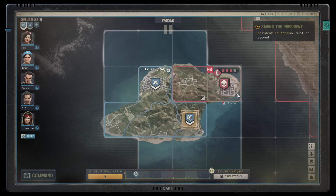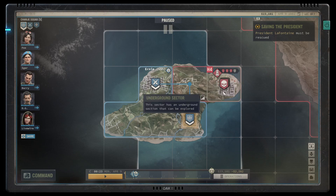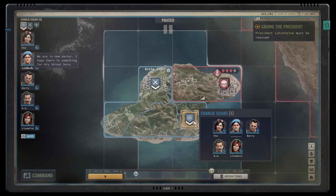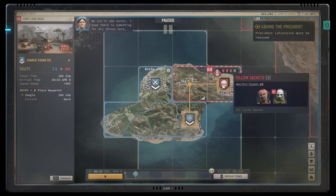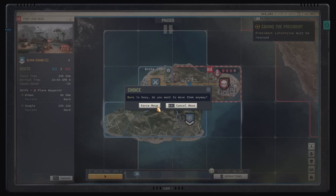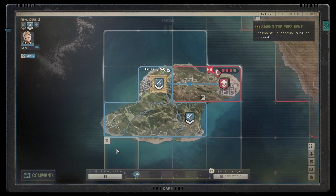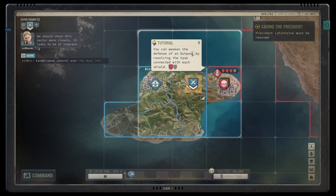We'll click Charlie squad and head to this sector, then Alpha squad and head to this sector as well. We'll set Alpha squad to also go to that sector and force move. Then we can unpause. Setting these new auto-pause settings actually makes this a little easier too.